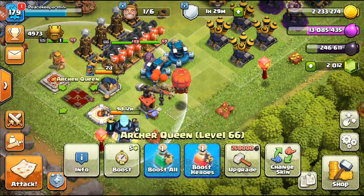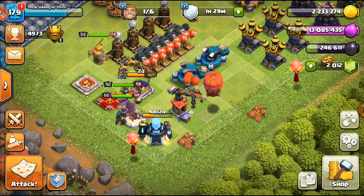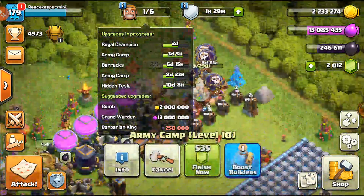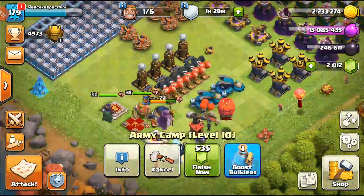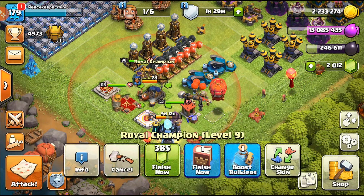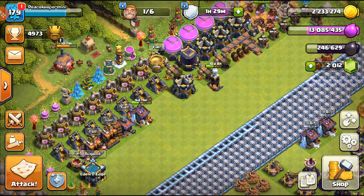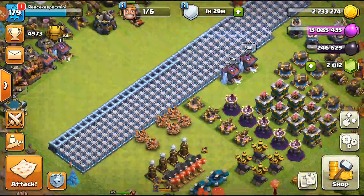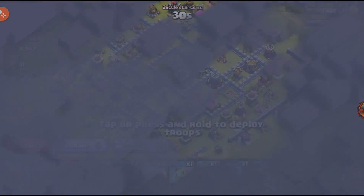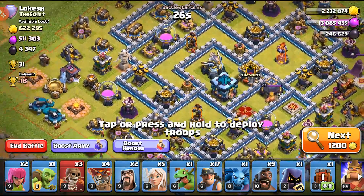We're trying to work on all the heroes right now. Right now we'll be working on the Grand Warden, and we definitely need to work on the Barbarian King too. When the RC is done and this army camp — probably a day left — we'll be working on another hero, probably the King or the Queen, because the RC will be at level 10 at that point. We're working our way in and out of Legends League. We're at 4973 trophies.